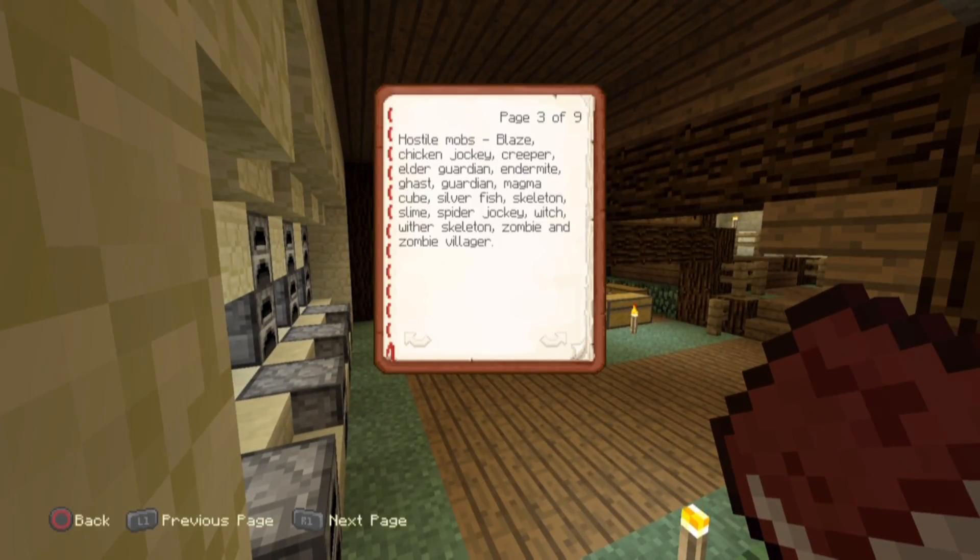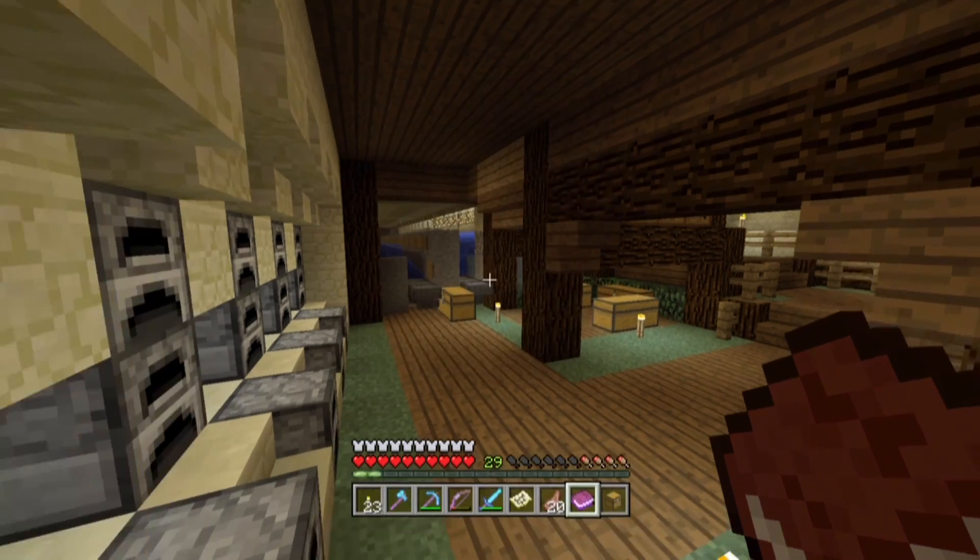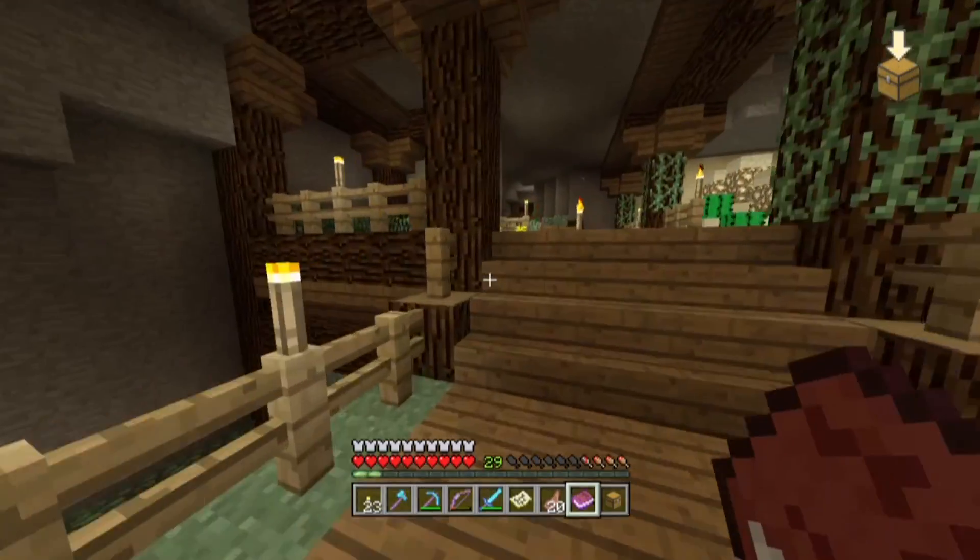We got hostile mobs: blaze, chicken jockey, creeper, elder guardian, endermite, ghast, guardian, magma cube, silverfish, skeleton, slime, spider jockey, witch, wither skeleton, zombie, and zombie villager. Chicken jockey is going to be pretty hard. Elder guardian too. Endermite isn't going to be that bad - we just got to put it in a cage where it can't go into a block. Same with silverfish - we're going to have to build like an obsidian cage or something like that. Spider jockey might be a little bit hard to get. Wither skeleton - I don't know if they can even come through the nether portal, but we'll have to see.